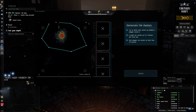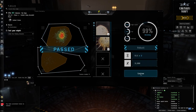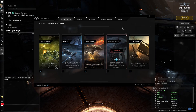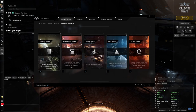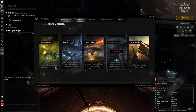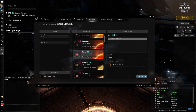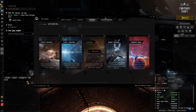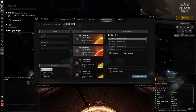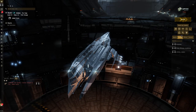After getting started, look at the Agency and consider joining a corp. You can also look at Security Agents for missions, check Encounters for combat anomalies which can give good loot, or try Resource Harvesting for mining — though I don't think mining gives great returns. Let's talk about corporations.